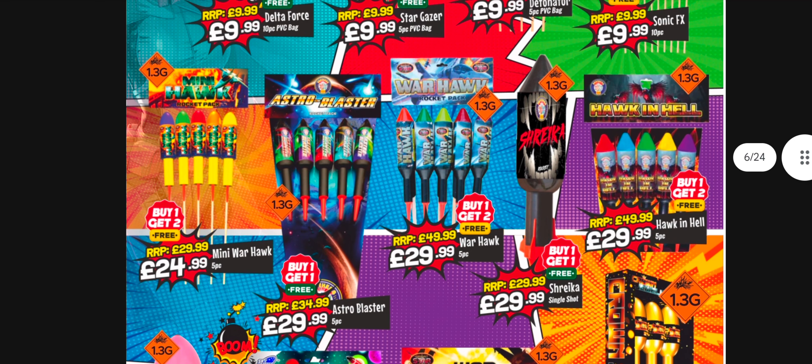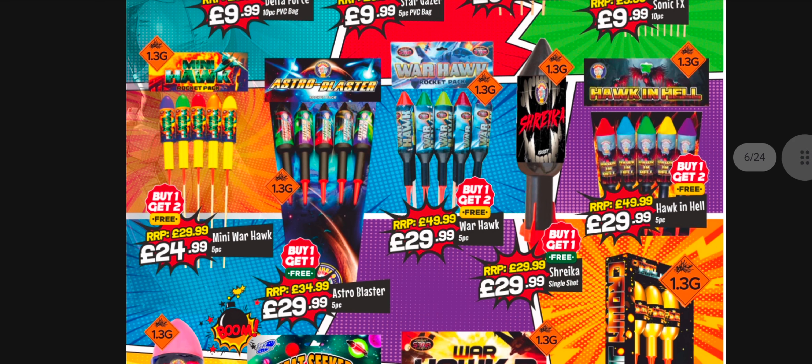Now we get to the nitty gritty - you've got your Warhawks there, still buy one get two free. They're 10 quid a pack - absolute bargain for Warhawks, still very very good value. I do like the look of - was it Astro Blaster or Hawks in Hell? The Brothers version of Hawks does look quite tempting, with some nice different effects, some strobes, nice colours. So you've got options above and beyond Warhawks.